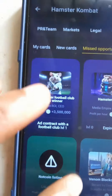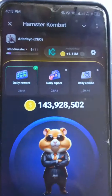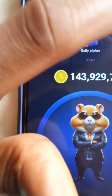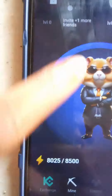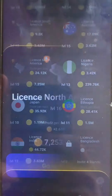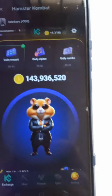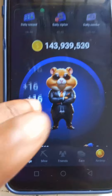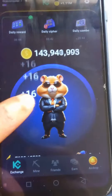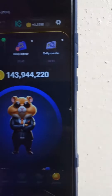The reason I'm accumulating coins right now is because I want to upgrade my profit per hour further. When I get around 200 million coins I'll come back, find the best cards to upgrade, and upgrade them. Check the Legal category and scroll down — some of those licenses give you good profit per hour. Each tap from my account is 16 coins per tap.